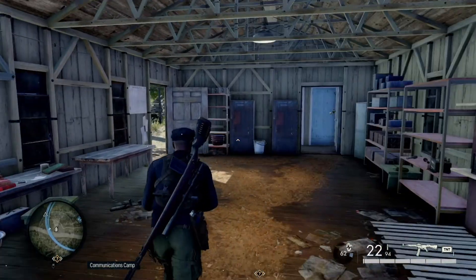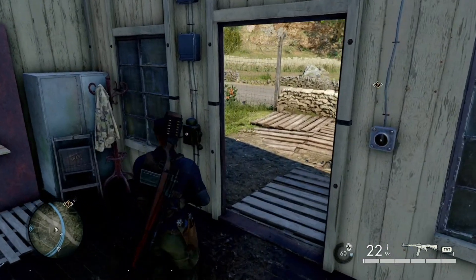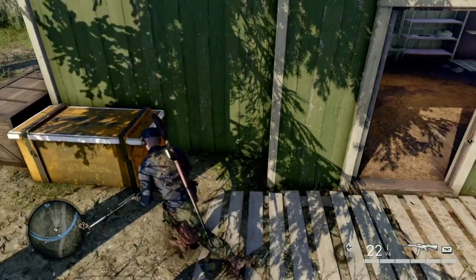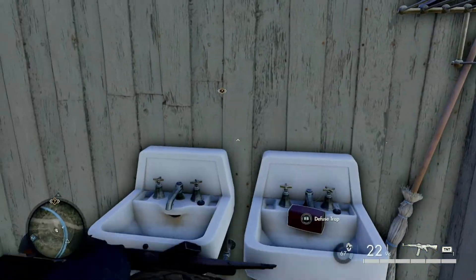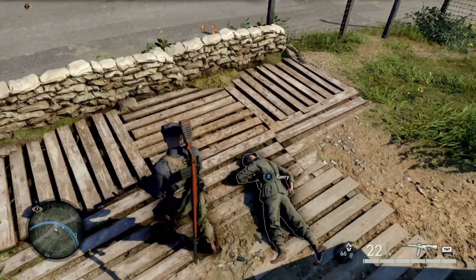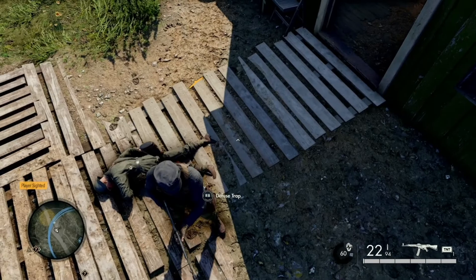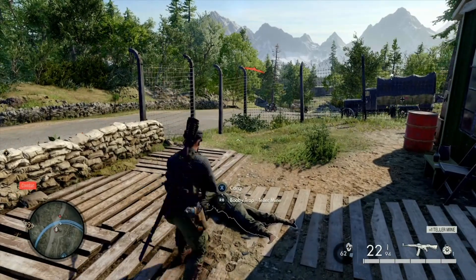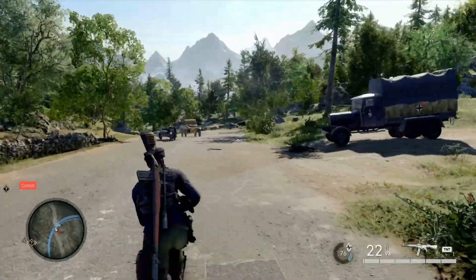As you saw, I took that invader out very easily with the explosion. When clearing out sections, you're going to set up your traps. Right here I have a Teller mine, there I have a Teller mine, over here I have TNT, and another Teller mine on this body. I have TNT over there too — I wanted it on the body and there you go.